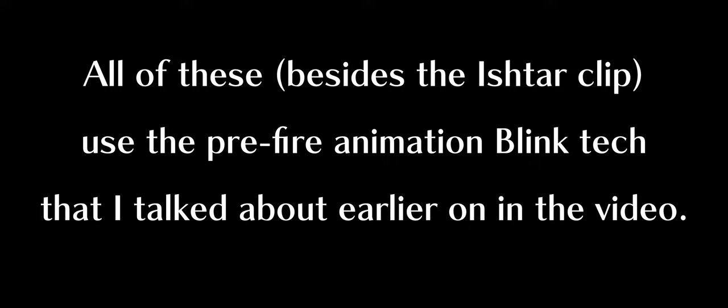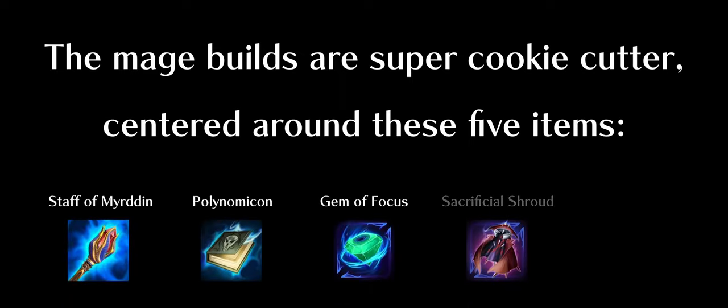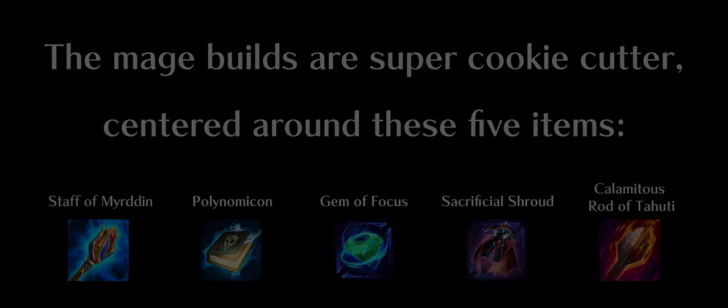Now on to the one-shot builds. All of these, excluding the Ishtar one, use the pre-fire animation blink tech that I discussed earlier in the video. For the clips of mages, the builds are relatively cookie cutter, relying on Staff of Mirrdan, Polynomicon, Gem of Vocus, Sacrificial Shroud, and/or Rata Tehuti. Feel free to slow down the video to get a clearer understanding as to what buttons I'm pressing and when, and enjoy the rest of the video.